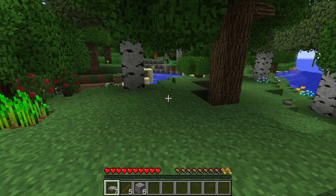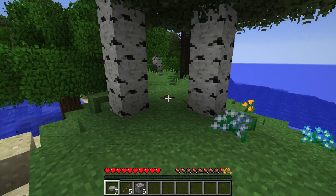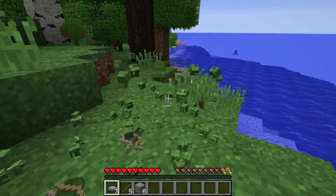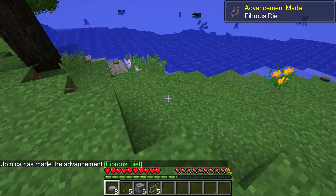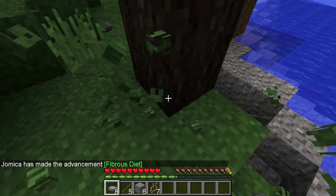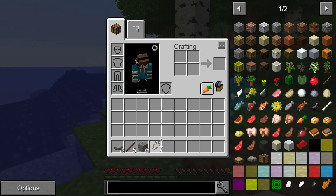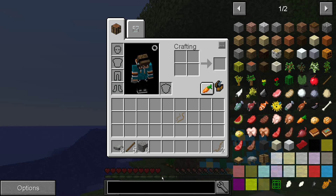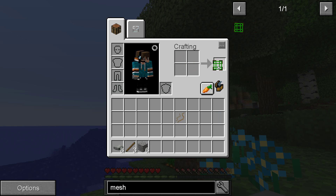For this one, we need to craft some fiber — not string, but plant fiber. You do that just by punching some of this grass and picking it up. So we got the fibrous plant. Then we craft those together into plant twine. And for the mesh, you just need sticks and the plant twine, which I just created out of the plant fiber.